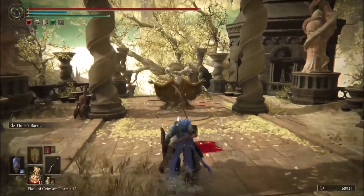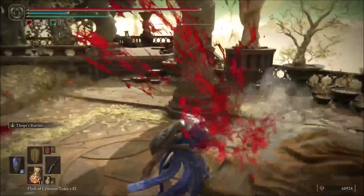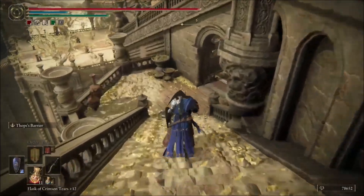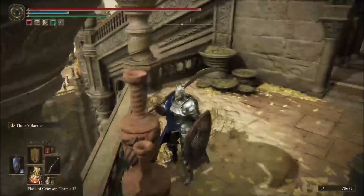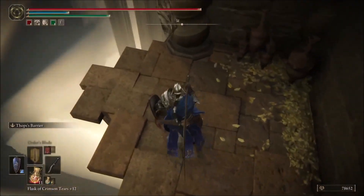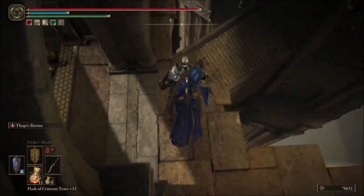You can ignore all these enemies — sometimes I just can't help myself, so I took one out. You're gonna want to go here to the left. It's almost like there's hidden stairs here, and you're gonna want to follow them.